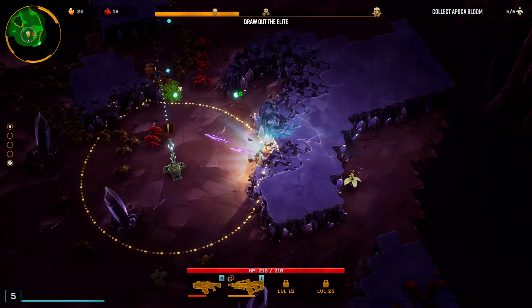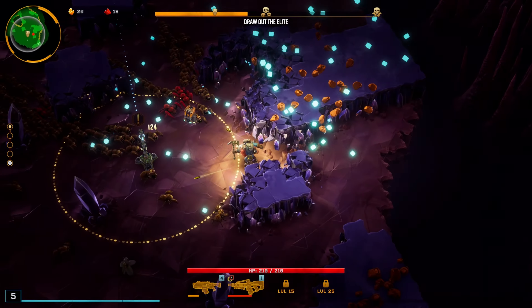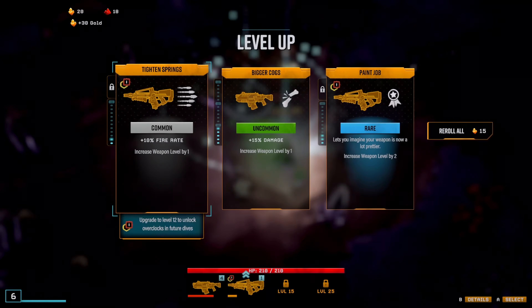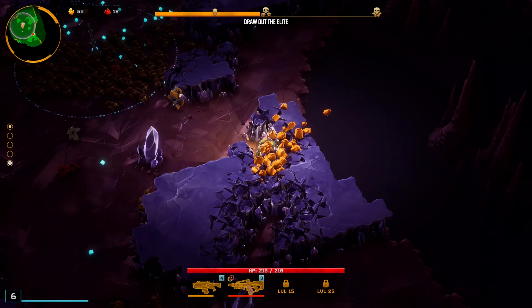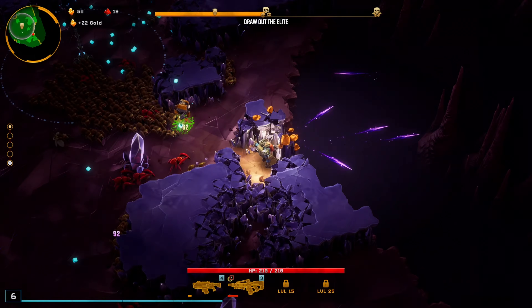That's exactly what I needed. I'm going to save the supply pod for the Elite once he spawns. Objective completed. I'm going for the Nitra here — Nitra gives me weapon levels, which is exactly what I need in this run.